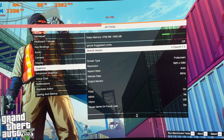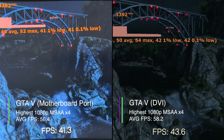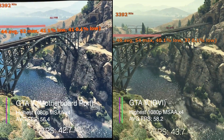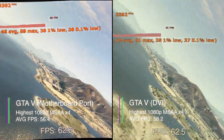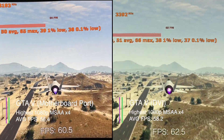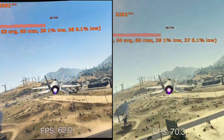Next up, GTA 5 on the highest settings with MSAA x4. GTA gave us 56.4 FPS routing through the motherboard's ports and 58.2 FPS using the DVI port, showing the difference is much smaller in some games. The 1% lows were 39.2 FPS (motherboard) versus 39.7 FPS (DVI). Interestingly, the 0.1% low was actually lower when using the DVI port at just 37 FPS compared to 38.2 for the motherboard.